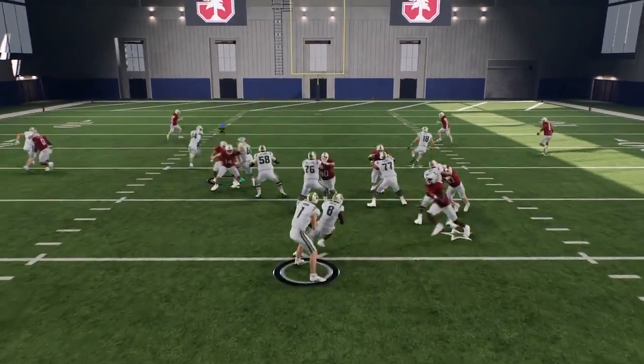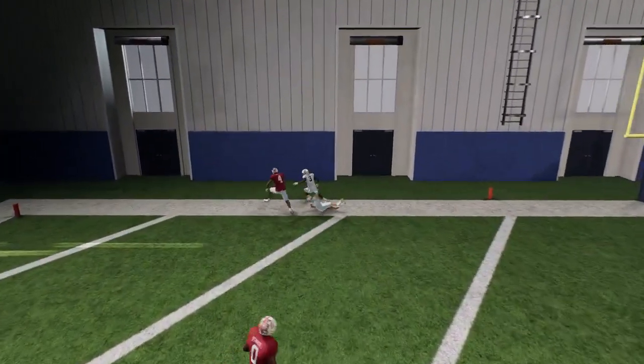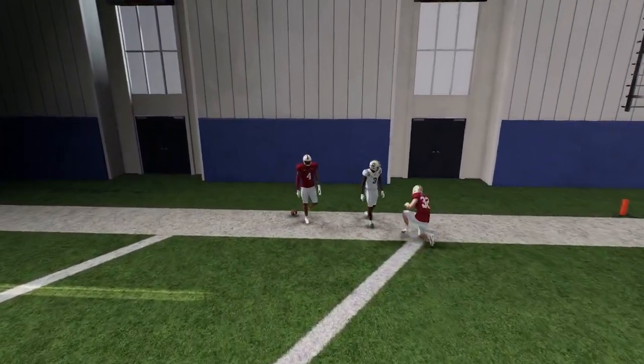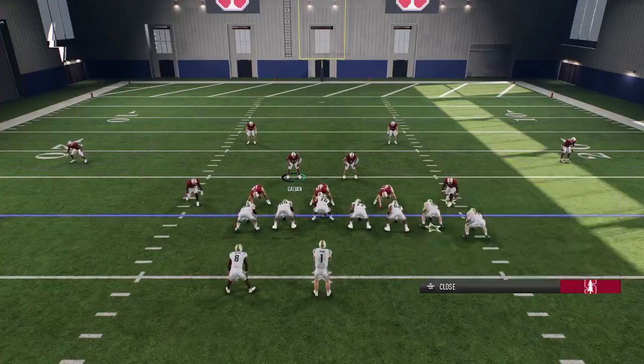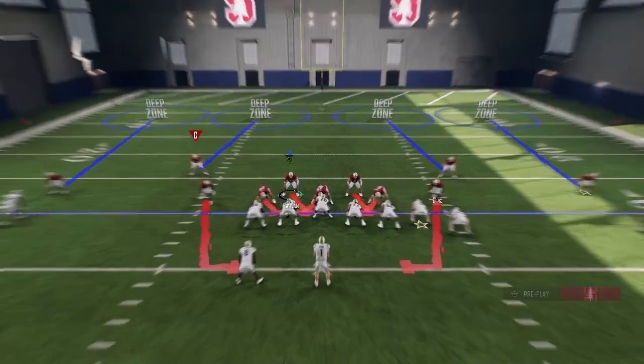I like to also pass commit and QB contain in it too. Something like this will blitz all my backers. So if you want to know how to blitz all your backers, same thing — just double tap.